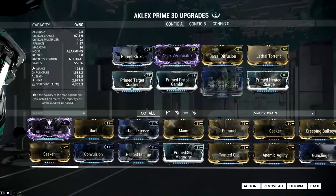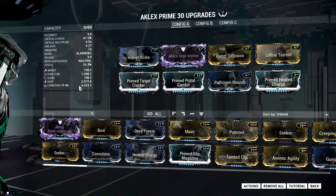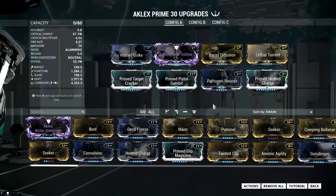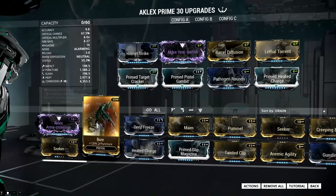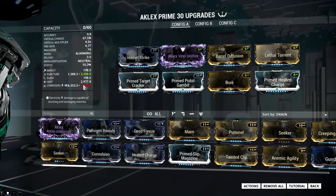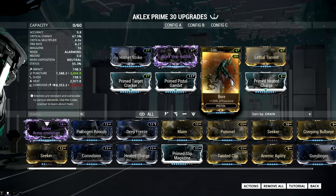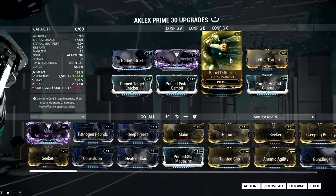You can get a pretty awesome damage build with some amazing values. This is gonna be great against enemies with ferrite armor. But if you want something good against most heavily armored enemies, you pop on this instead — it's gonna look like a huge loss for a small gain, but it could be a better choice if you go up against bombards and heavy gunners, because alloy armor is a bitch.